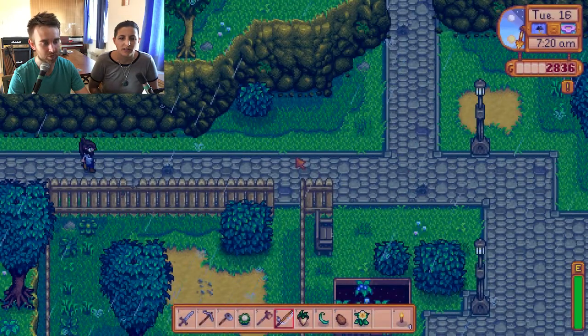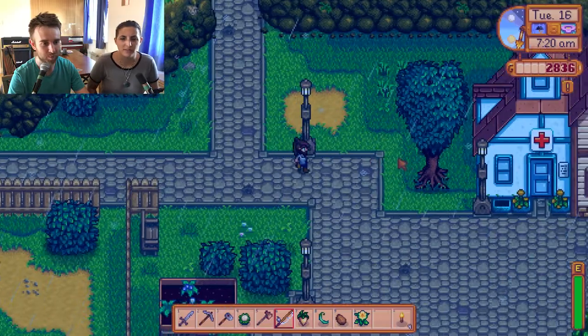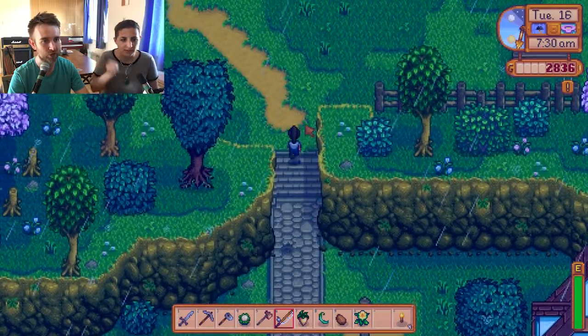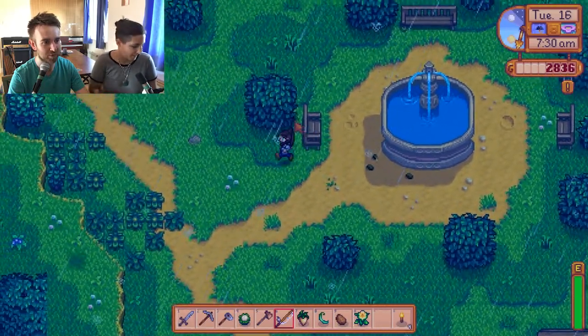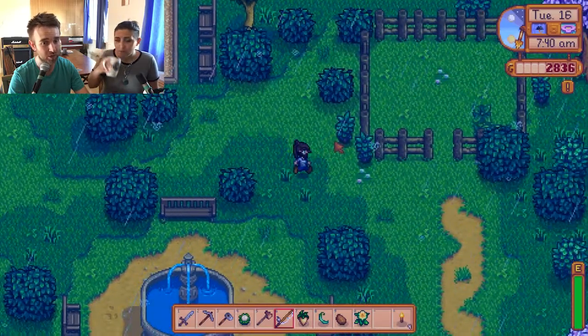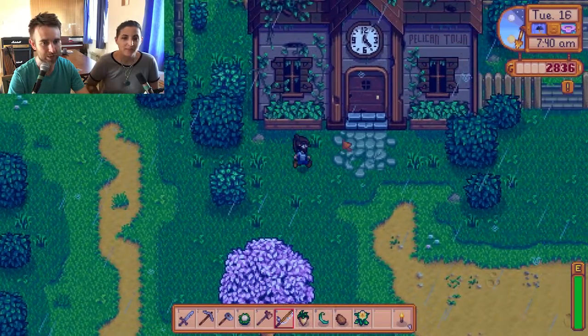We'll go! Wait, go back - it turns up on Tuesdays. Does it? Yeah, I don't know why. We'll figure that out another time. I want to go to the community center and drop off the wonderful crops we have for our spring crop bundle, because it's the 16th of spring and soon we won't have a chance to do that anymore. It's a good opportunity to do it now.